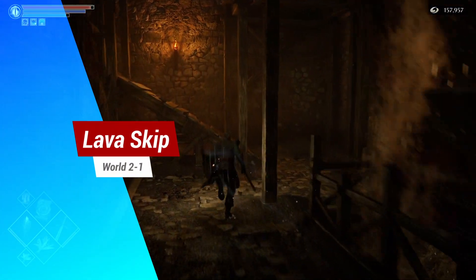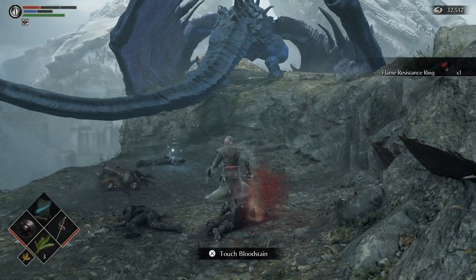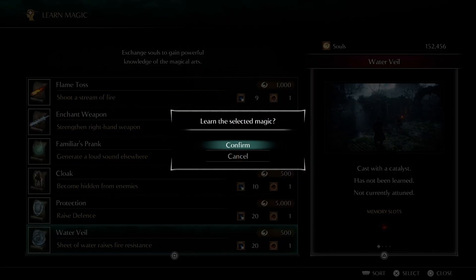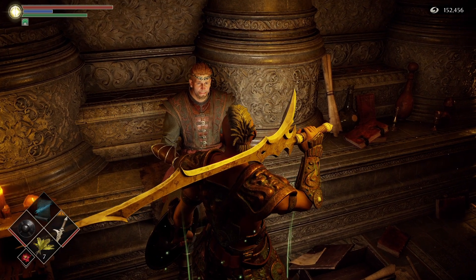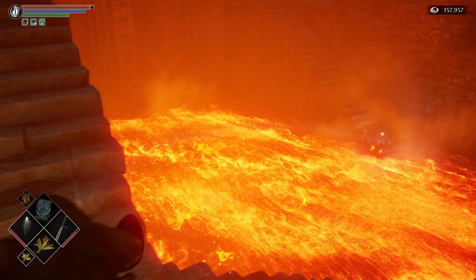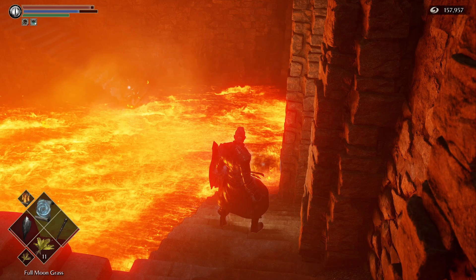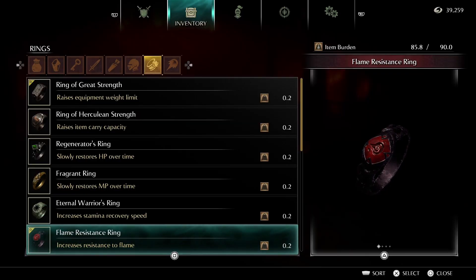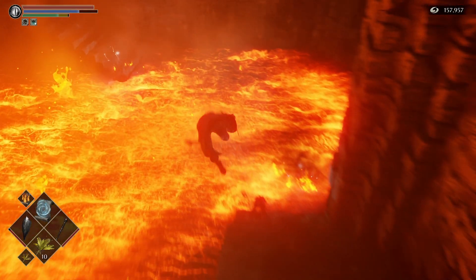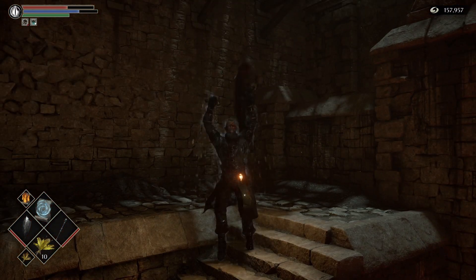In World 2-1 we have the Lava Skip. If you've picked up the Flame Resistance Ring from World 1, and you have the spell Water Veil, which you can purchase from the vendor in the Nexus, it is actually possible to roll through the lava pit here, without having to run the whole level of World 2-1. Simply cast Water Veil, make sure you have the Flame Resistance Ring equipped, and roll as quickly as you can from one set of stairs to the next. Now you can head straight to the Armoured Spider.